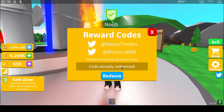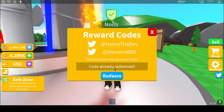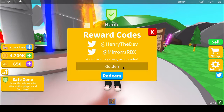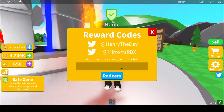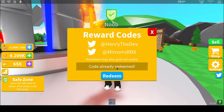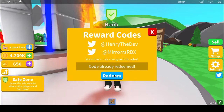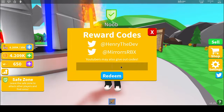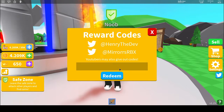The code 'mm mistaken' will give you 999 strength. 'Air studio' gives you 500 coins. 'Golden' gives you 200 crowns. 'Raven' gives you 500 coins. 'Release' gives you 150 coins. 'D-fueled' — spelled D-E-F-I-L-D — gives you 500 coins.